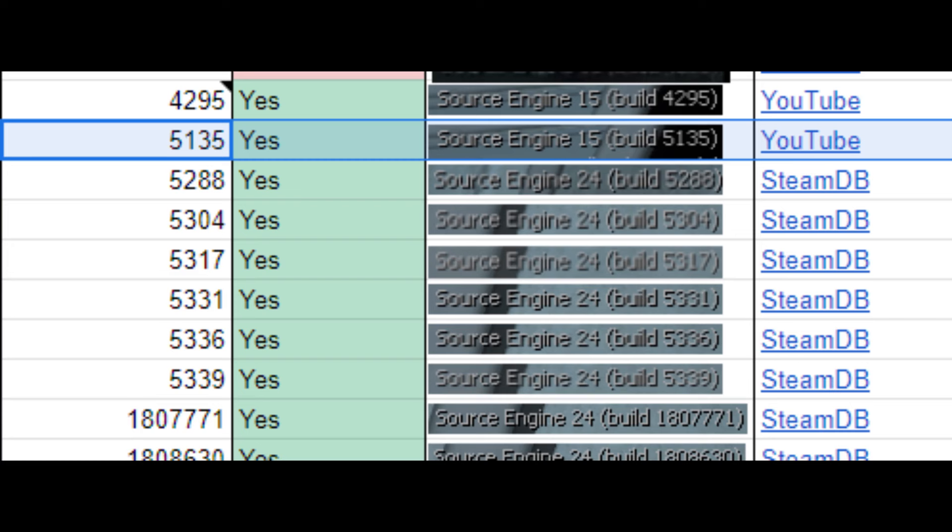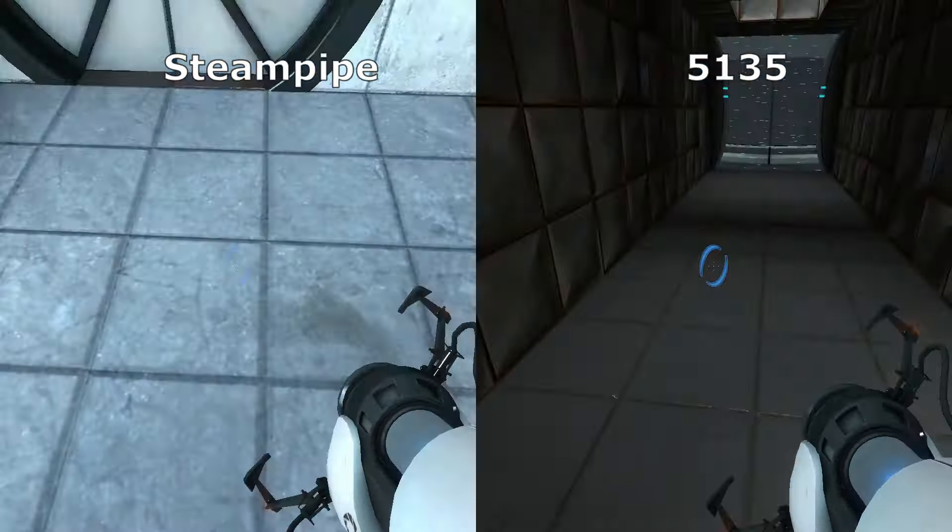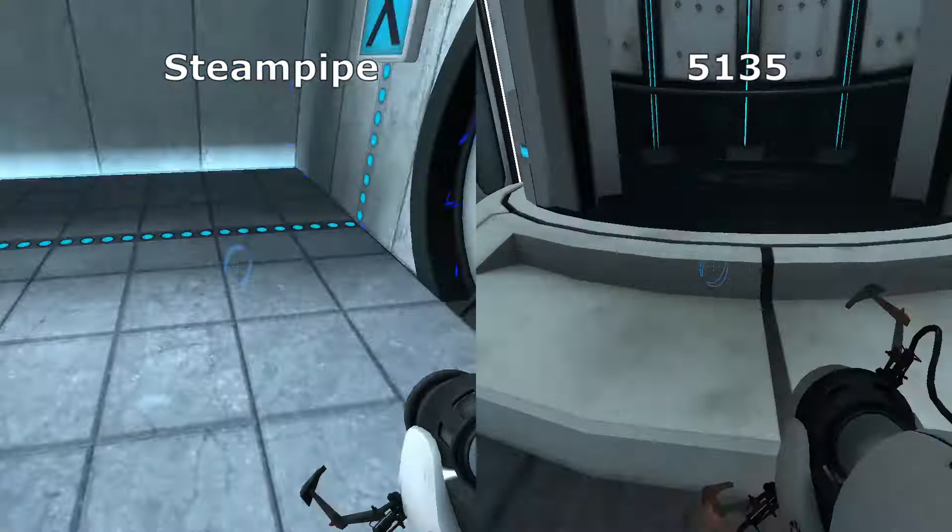This version was the last one before Valve updated Portal for compatibility with Steam Pipe, which happened to change how portals are placed when the game needs to move or bump them into place.